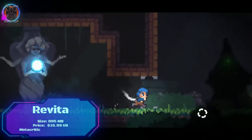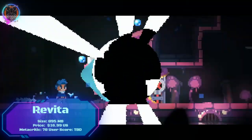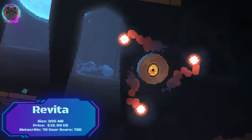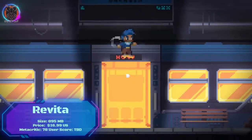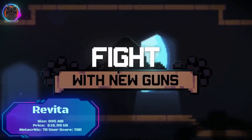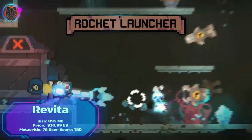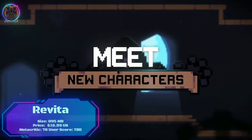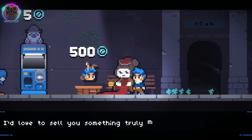Revita is a fast-paced twin-stick roguelike platformer that challenges players to explore a dark and moody world in order to reach the top of a clock tower. Along the way, players will need to collect new weapons, abilities and upgrades in order to survive the ever-changing enemies and obstacles. Revita features a unique risk-reward system that allows players to spend their own health in order to purchase powerful upgrades. This adds an extra layer of strategy to the game, as players must carefully consider how much health they are willing to risk in order to gain an advantage. Revita is a challenging but rewarding game that is sure to appeal to fans of roguelikes and platformers alike.